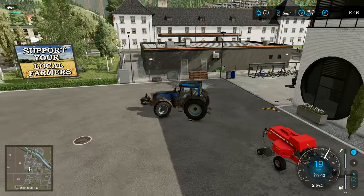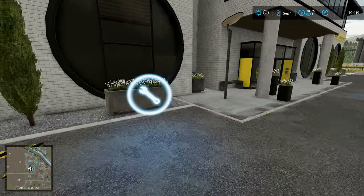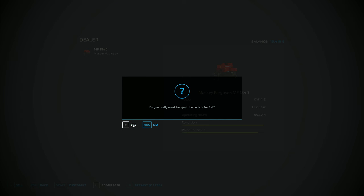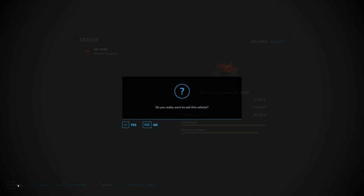We're going to sell that one now and then try to buy another baler before May. If we look at this one — we bought it at 22,000, it's currently 17,914. In FS19, if you repaired it, it would increase its value by more than the repair cost. We've got 17,914 — repair — yes — 17,921. So it's only one euro more than we spent on the repair, but it is worth it. We'll sell that one for 17,921. That leaves us with 37,000.